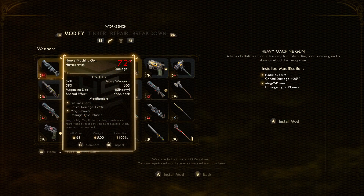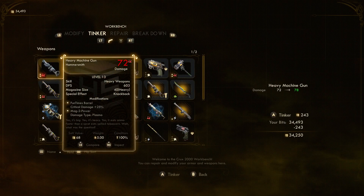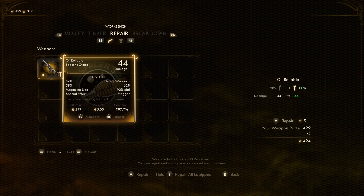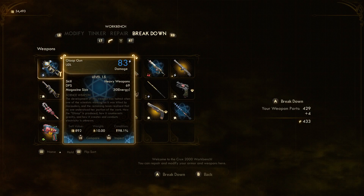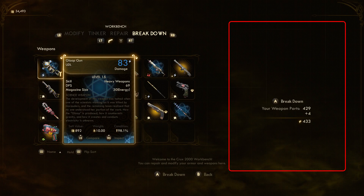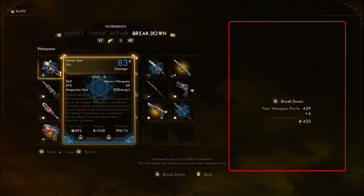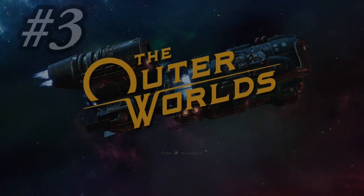When we access the workbench, we can see it has four key functions, each related to weapons and armor only. Those four functions are: modify, tinker, repair, and breakdown. When you use any one of these functions, the right-hand side of the menu shows useful information about the action you're about to perform and the result — all before you do it. The workbench is easy to navigate, but each function is more complex, so let's take a closer look at each one in detail.